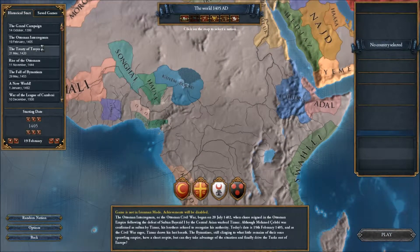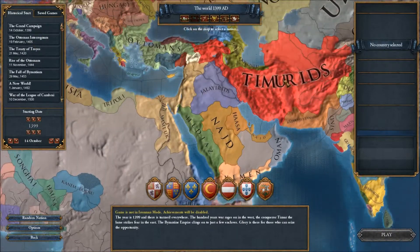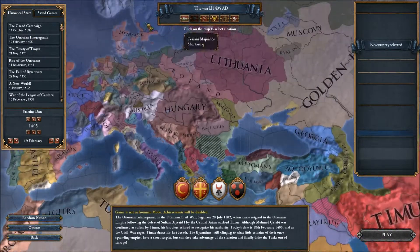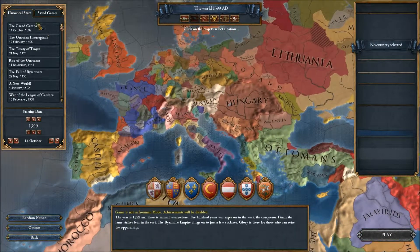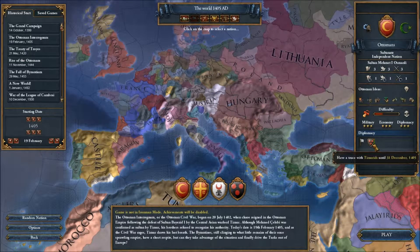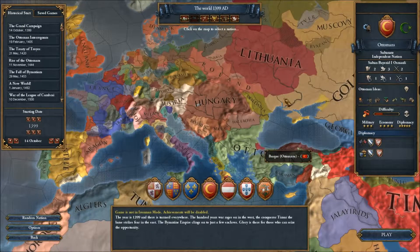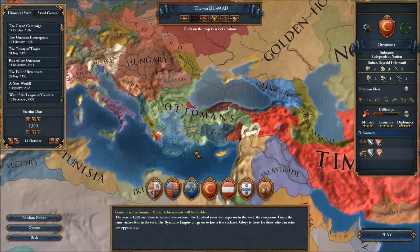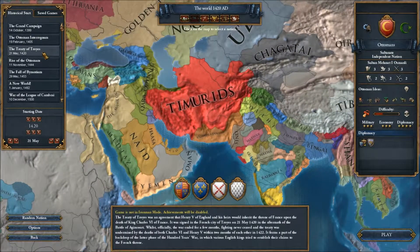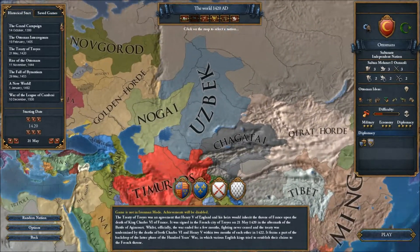He hasn't done much with Africa, but what he has tried to do is make the game a lot more realistic within the timelines of 1399, 1405, or 1420. For example, in 1405, if you go to the Ottomans, you are at war or have just finished a war with the Timurids. In 1399, after two years of starting, you will be at war with the Timurids. That's how it works, and everything is meant to be fairly accurate to the records of that time.